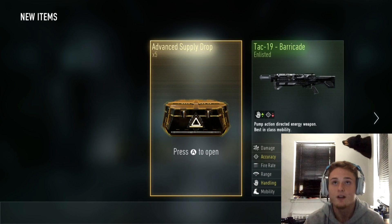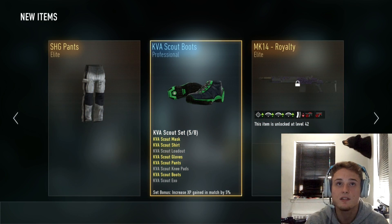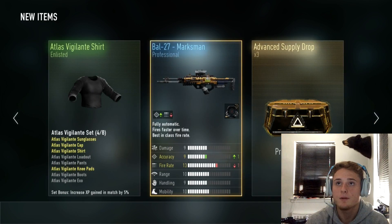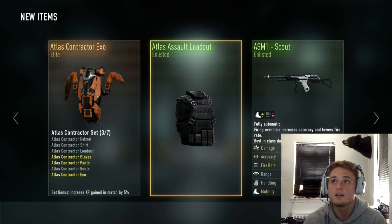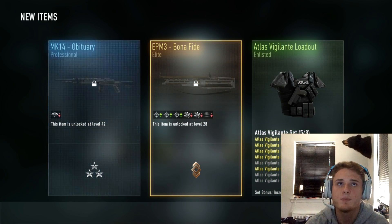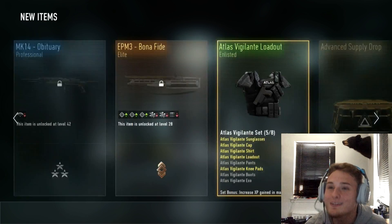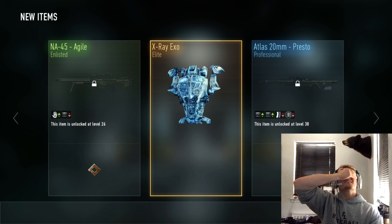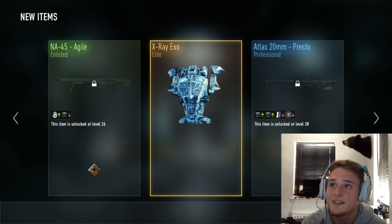Five more — we got that one piece of legendary. Royalty SHG Pants. Four more — nothing in that one. Battle Marksman, that sucks. Two more — Speakeasy... I want the MP40 though. Last one — please give me something good! We got an elite — the X-Ray Exo. Oh my god, that sucks.